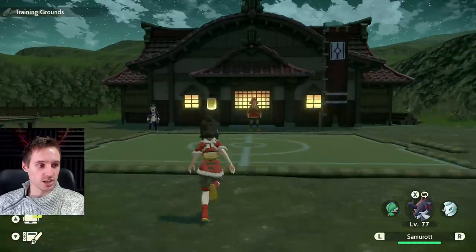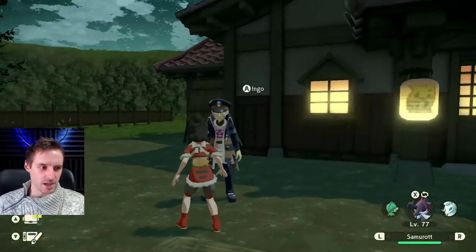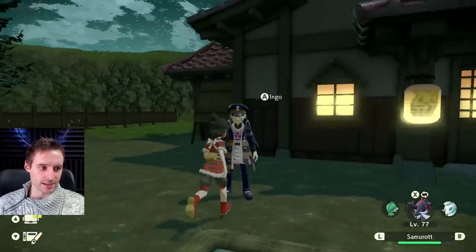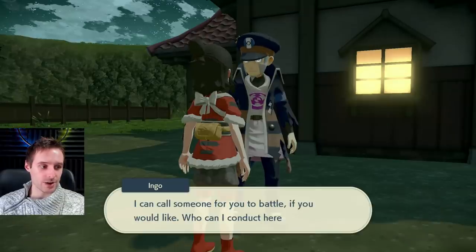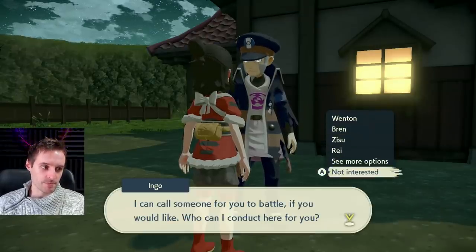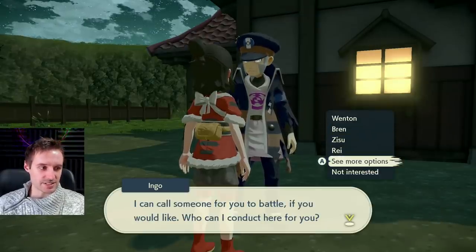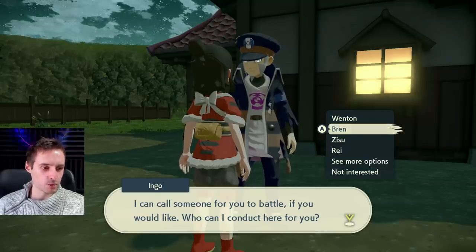So what we're going to do is come here to the training grounds. At some point during the main game — a little late-ish in — you'll get a quest that activates Ingo here, who's going to allow you to fight other people. It might be different for everybody depending on the state of the game, but I have the entire list because I'm in the post-game.